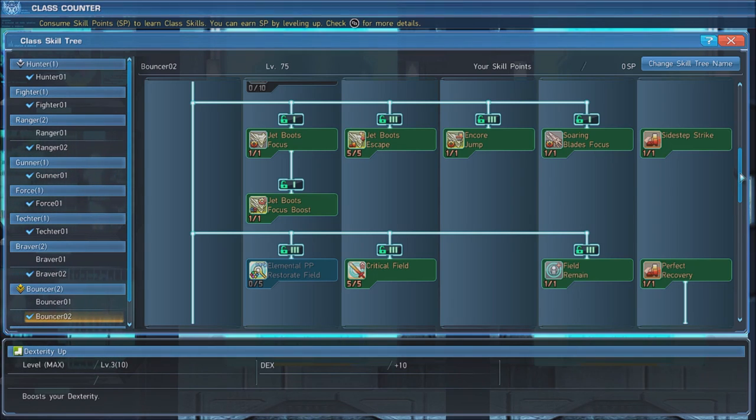Then grab Encore Jump, which lets you expend your focus gauge to gain additional jumps after attacking. After that, grab Soaring Blade's Focus, which grants a focus gauge for Soaring Blades that increases the damage dealt with Soaring Blade Photon Arts, as well as giving you the ability to throw Photon Darts at enemies.